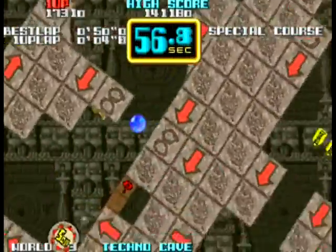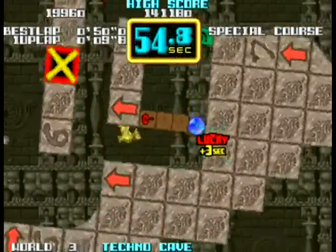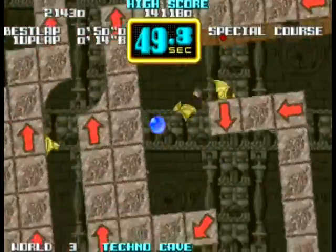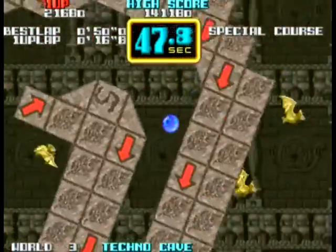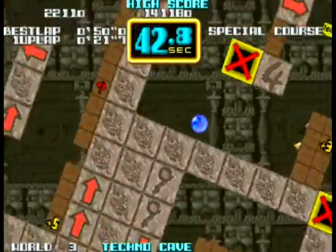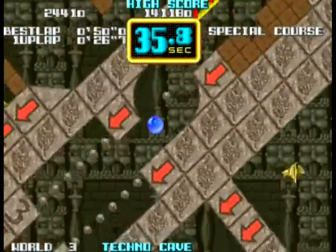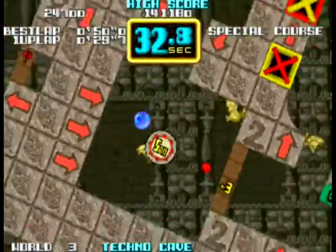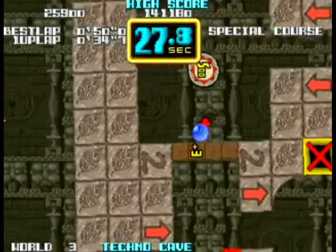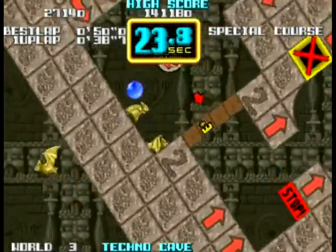Cameltry doesn't do much, but what little it does, it does exceptionally well. A concept such as this requires the physics to be top notch, and physics, gravity, inertia, and other scientific aspects are nicely applied here and function about as well as you'd expect. Your marble gains speed as it makes long drops down long pits and can be quick enough to smash through certain destructible bricks. Slower balls will merely bounce off harmlessly. Speedy balls may resist force beams that push objects in a direction, and if the drop is fast enough, a ball can beat that momentum easily.